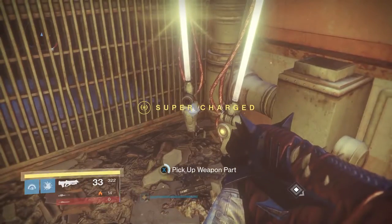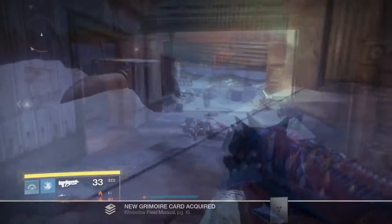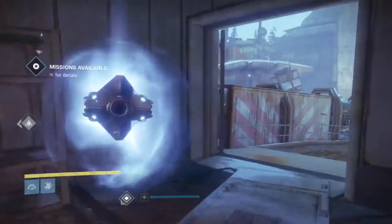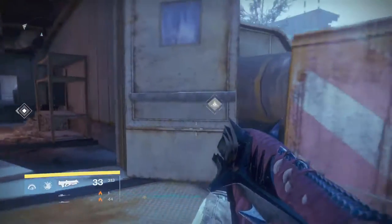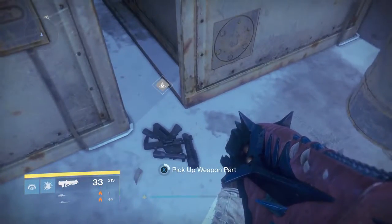The last weapon part is actually in the spider tank arena. Head over to the middle-ish building where the pipes are, and it's just gonna be right there in the corner. You can either kill the spider tank real quick or just ignore it.